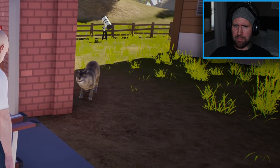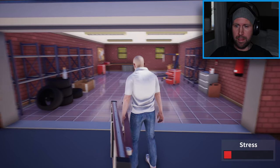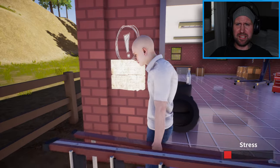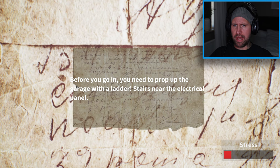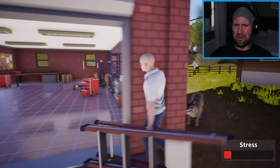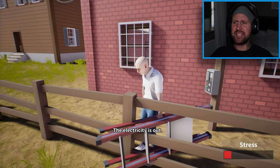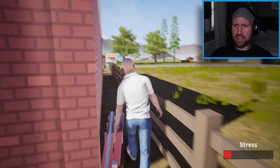My dog is back and he's really pissed off at me right now. By the way, you're not a dog, you're a wolf. Bastard. How should I use this? I don't want to get up too close. I'm trying to push the F button but nothing happens. Why aren't you using the ladders? Before you go in, you need to prop up the garage with the ladder — stairs near the electrical panel. Let's try to fix the electrical cabinet first. The switch box — there we go, the electricity is out! And I still don't know what to do with this freaking ladder.